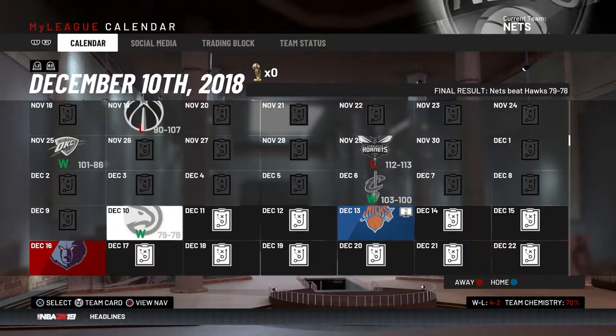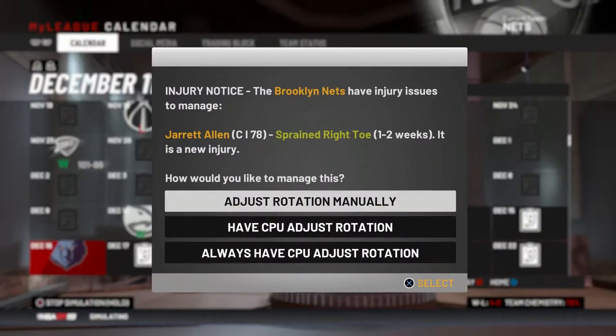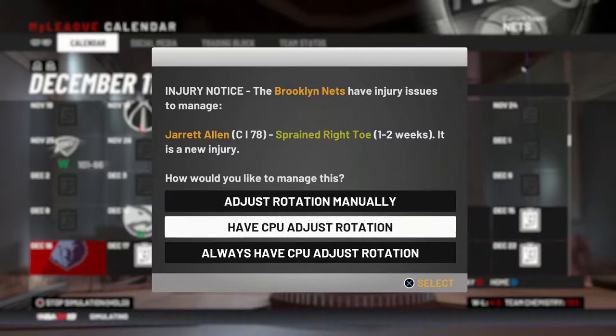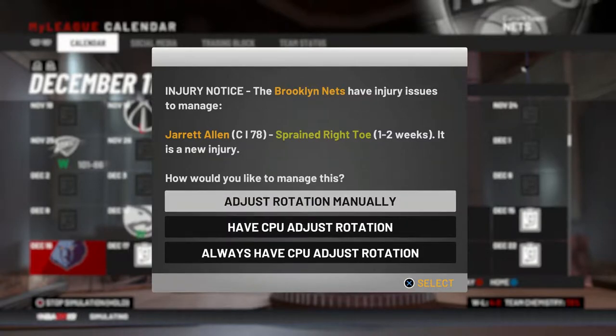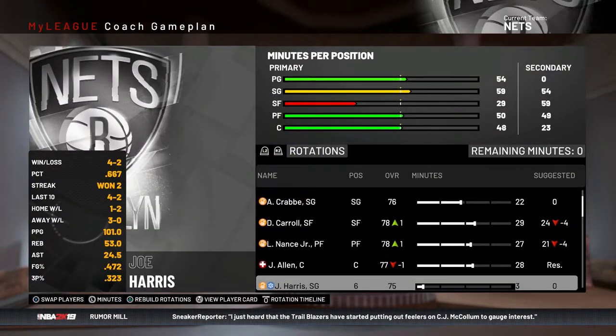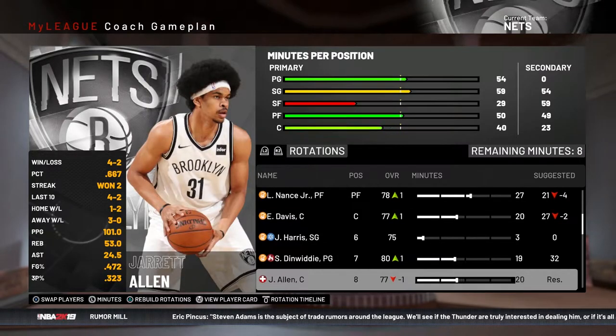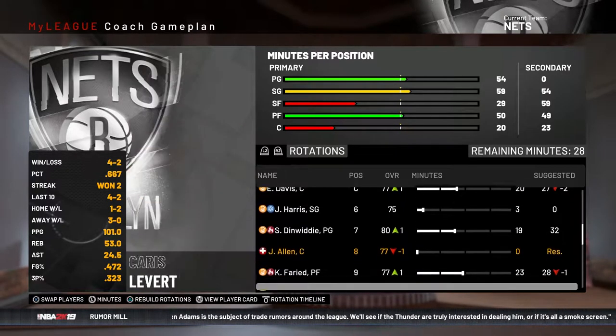We won the Hawks sim by one — low scoring game. Simming through the date and Jared Allen is injured. He's actually been a very big part for me, getting double-doubles like crazy and playing really well. So I'm going to have Ed Davis start and give Jared a rest.